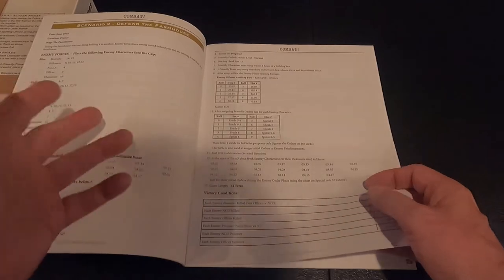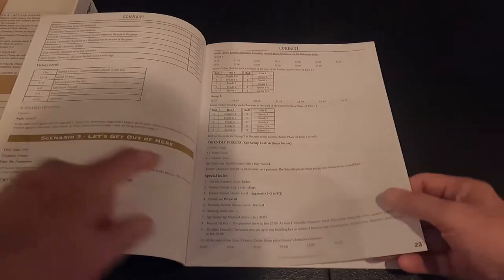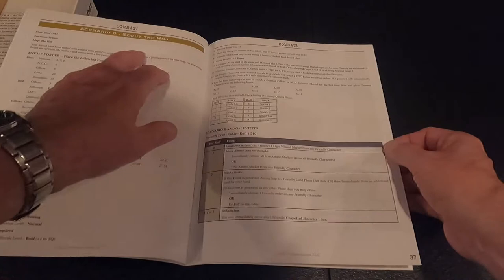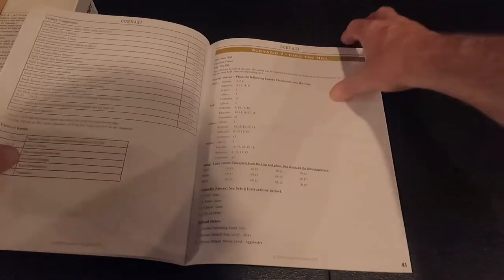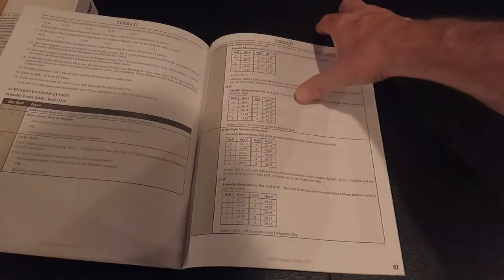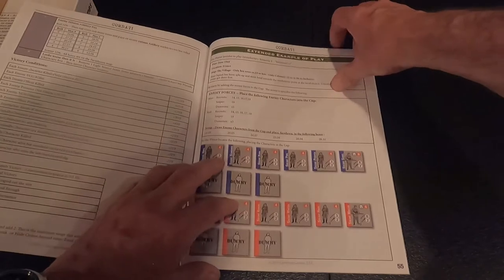Defend the Farmhouse — so if we take the farmhouse we need to defend it. Let's Get Out of Here is scenario three. Scenario four: The Sniper Village. Scenario five: Village Defense — again, take it and defend it. Scenario six: Scout the Hill, then Hold the Hill. The Rescue Mission is scenario eight. Scenario nine: Destroy Those Guns. Ten: Hold Until We Leave.